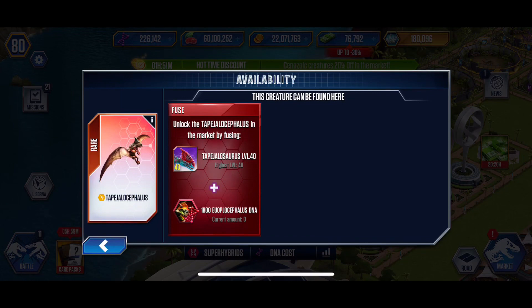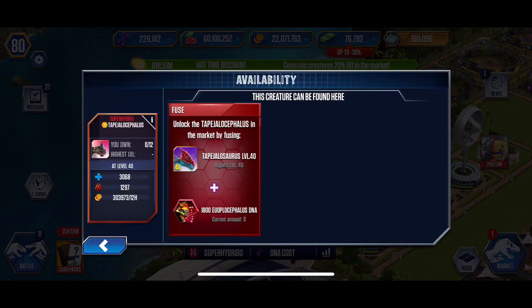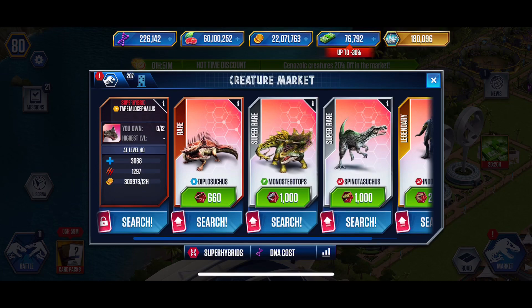Wow. You need 1,800 super DNA, so half of that would be — half a thousand is 500, and half of that is 400 — so you need 900 after you get the first one. You'd have to pay 900 to get the next one. And the stats...